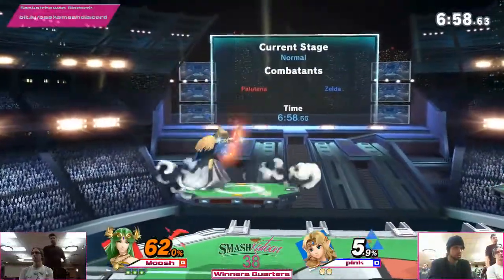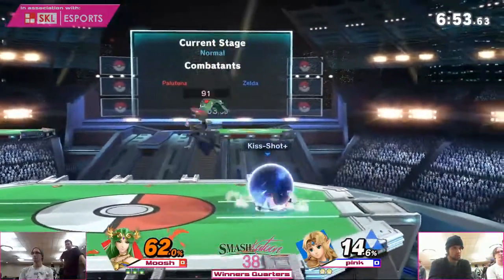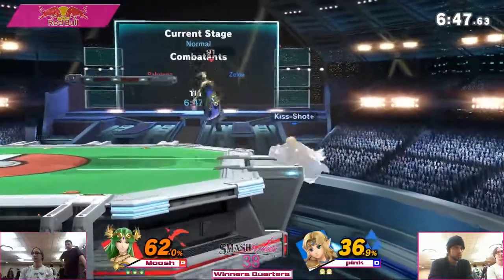Moosh should build a little bit of damage, so we'll see if he can keep up this momentum. Because the shield pressure gets the shield poke. Nice parry, but can't get a punish off of it. And these pallets are near flawless — it's such a strong move.